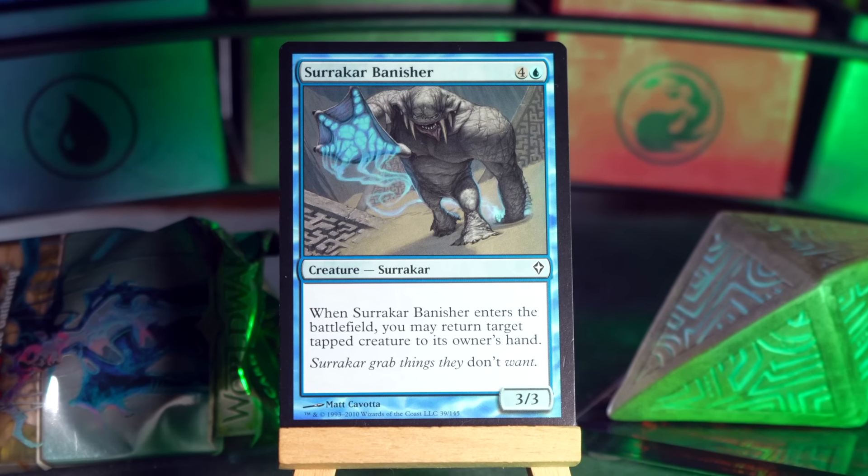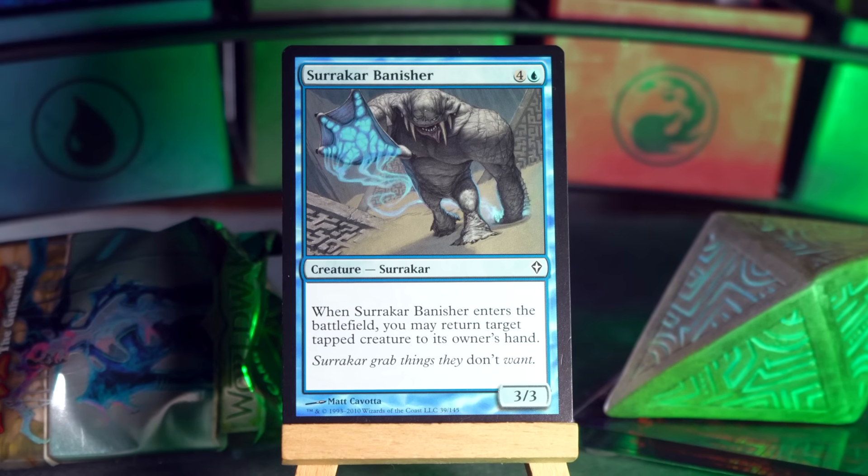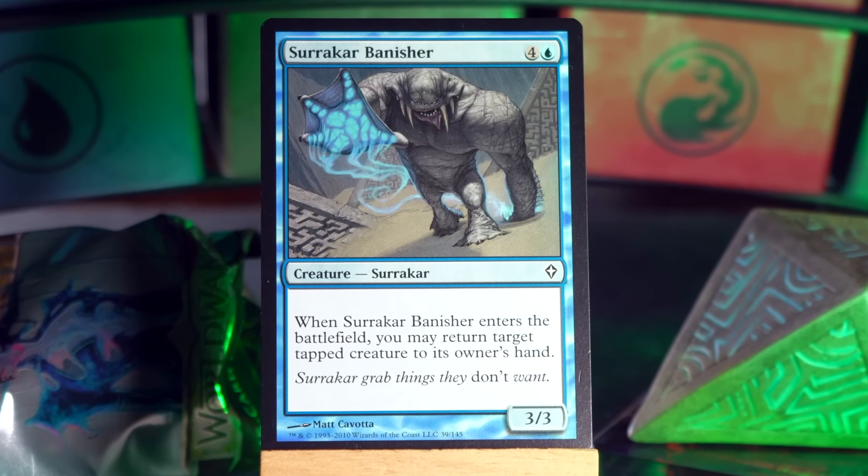First up we have Surikar Banisher. Creature type: Surikar. Remember them? Remember all the classic Surikars in Magic? No? Okay. Four and a blue for a 3/3. When it enters the battlefield, you may return target tapped creature to its owner's hand. Five mana, 3/3, conditional bounce. Relevant creature type? No. No, it's not. Okay. That's fine.